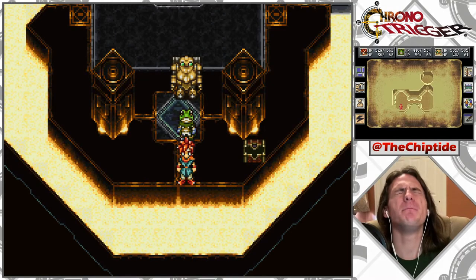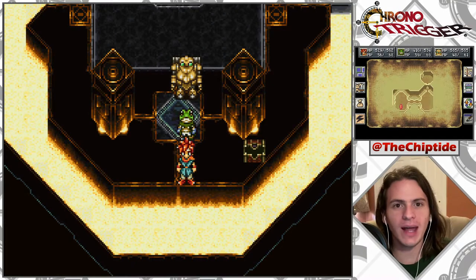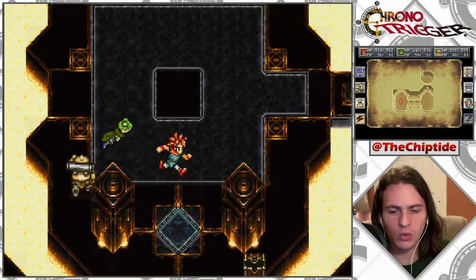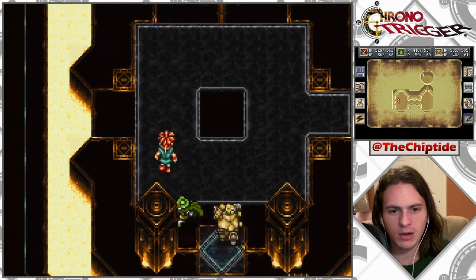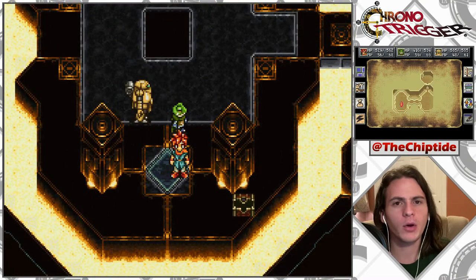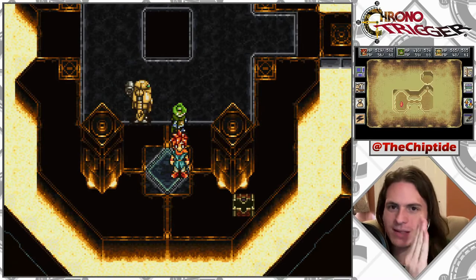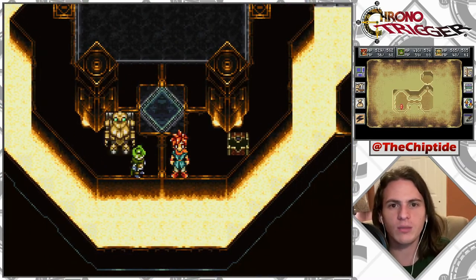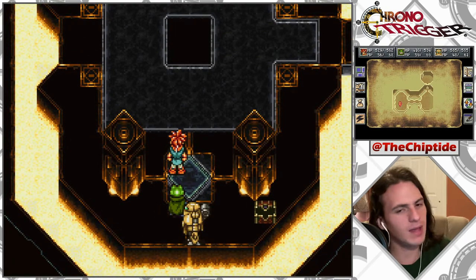How's it going, ChipTribe? It's me, Chip, back with another episode of Let's Play Chrono Trigger. In the last episode, we found this ocean palace here. No difficulties whatsoever getting here — I remembered where they told us to go, we went right there. Didn't cut out 15 minutes of wandering through the wintry wasteland aimlessly. That didn't happen.